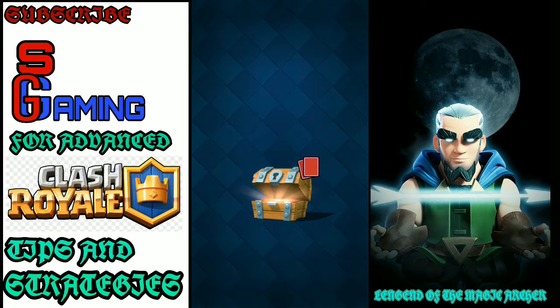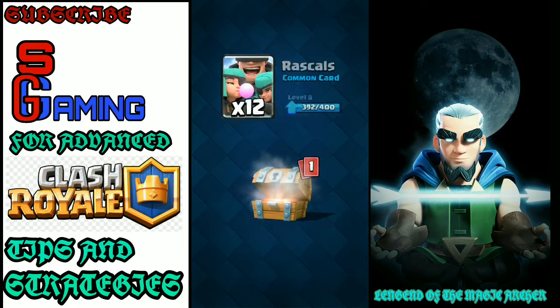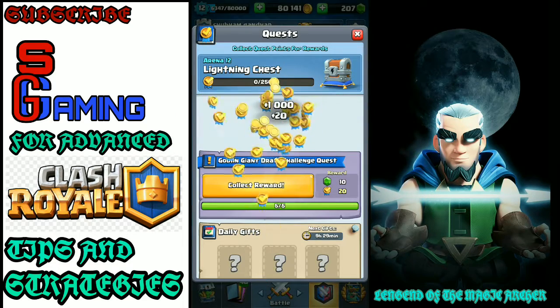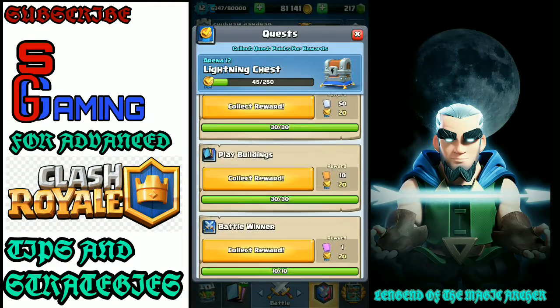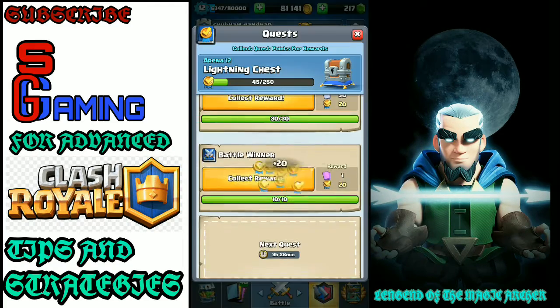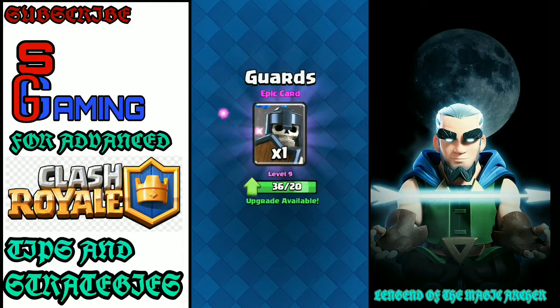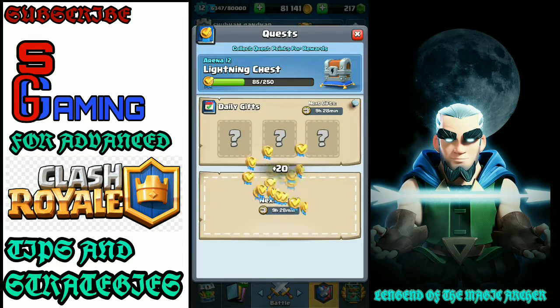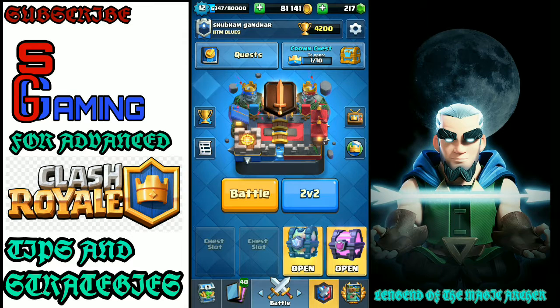Let us open our free chest because we can. We got 12 rascals, 2 royal piggies — let's collect those — 12 rascals again, inferno towers, guards, and royal giant. We are already up to 105.